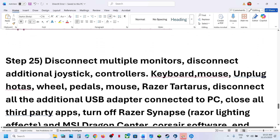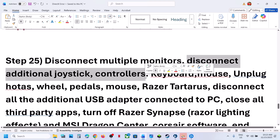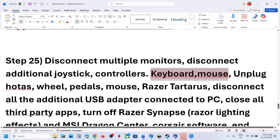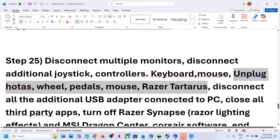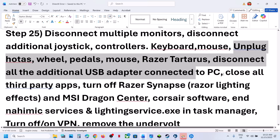The next step is to disconnect multiple monitors and try launching the game on a single monitor. Also disconnect extra controllers connected to your computer — Razer, HyperX, or any keyboard or mouse you are not using. Unplug HOTAS, wheel, pedals, Razer devices, and any USB adapters or dongles connected to the computer.